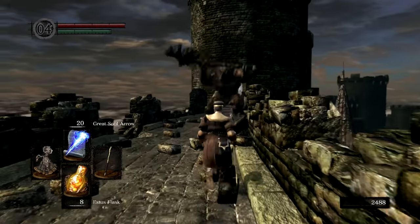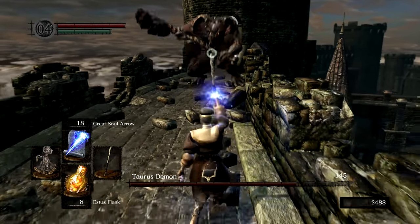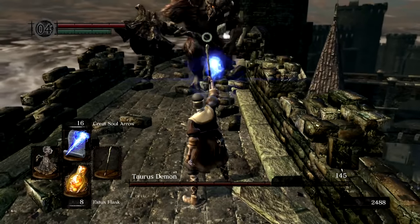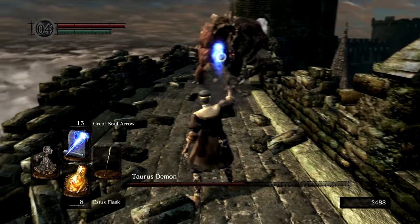Now armed and ready, we take on the Taurus Demon. Taurus Demon is already a pretty easy boss without rolls — all of his attacks can be avoided by just walking backwards, and 9 Great Soul Arrows later we have claimed boss number 2.